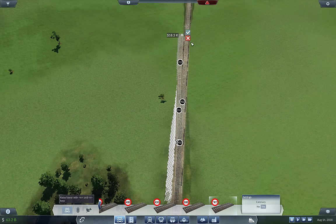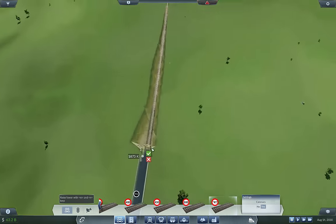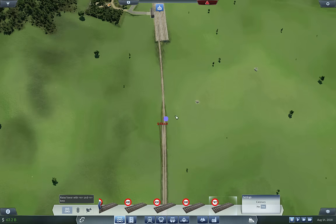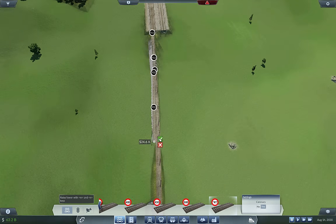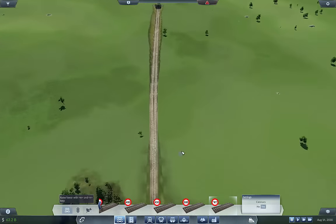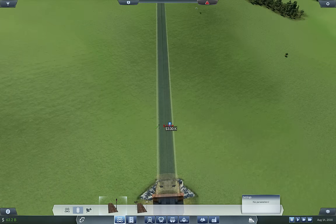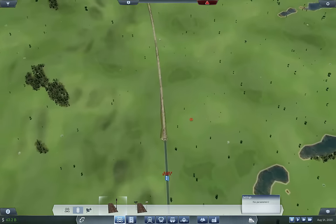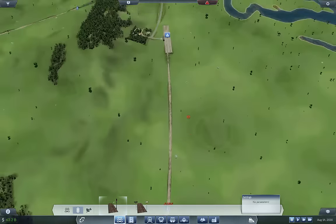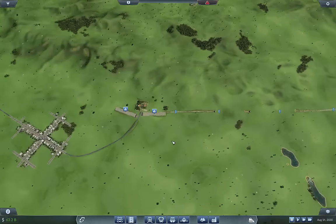The only issue with tunnels I have is at the very beginning of a line - you want to leave space. Okay, we got a little bit of ways to go, and right up into here. There we go. So there is the first line for logs. I'll probably have three trains on this. You don't want to go too crazy with the number of trains because then they just don't fill up at the station - they leave without filling up because there's another train coming to replace them.